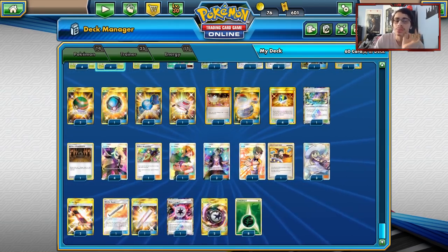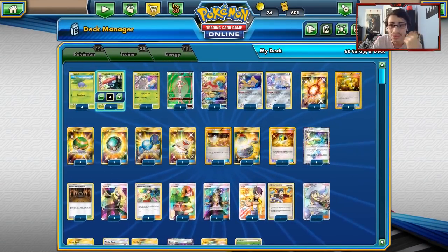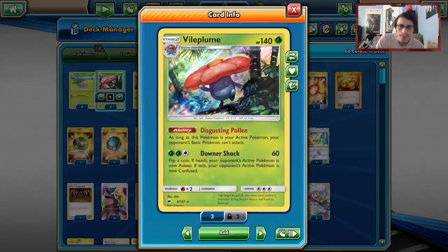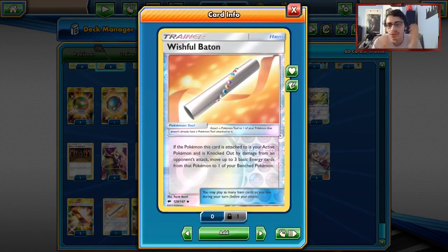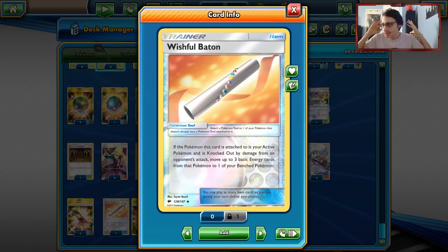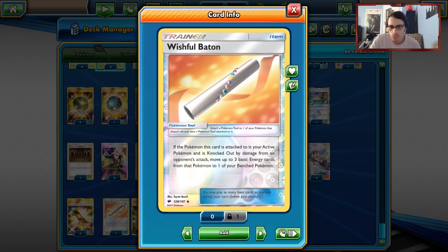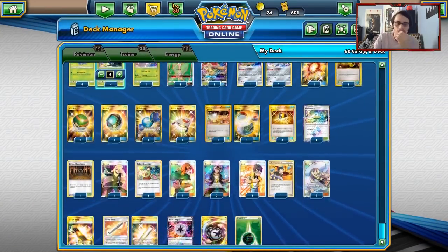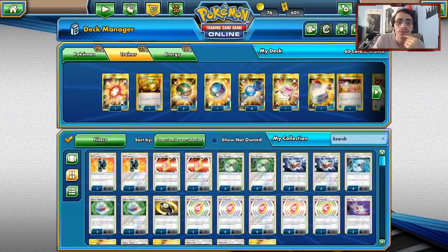I'm playing two Judges because this deck needs some disruption. Enhanced Hammer is something I could consider but there are already so many items — Energy Switch, Beast Ring, the balls, the candies, the switches. I don't know if there's room for Enhanced Hammer, so I'll play Judge. The best way I can disrupt the opponent is to put them to a four-card hand. For tools: two Escape Boards. I'm also playing two Wishful Batons — since Field Blower is mostly non-existent right now in many decks, we can use Wishful Baton with Vileplume. When it gets knocked out, we can move the energy to another Vileplume and keep up the flow.